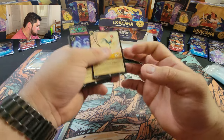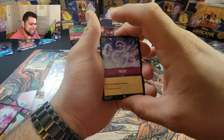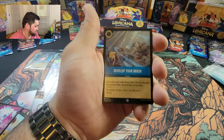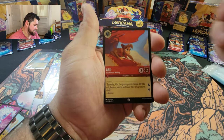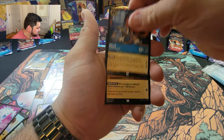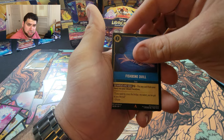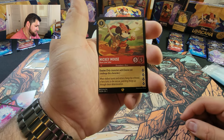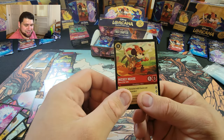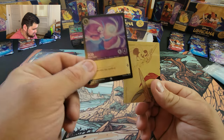There we go. Hee Hee Freeze, Stolen Scimitar — Abu got that one — Develop Your Brain, there's Abu gearing up, Kristoff, Belle, Maximus again, Starkey, Fishbone Quill, the Brave Little Tailor — that's a legendary! And Elsa is our holo.